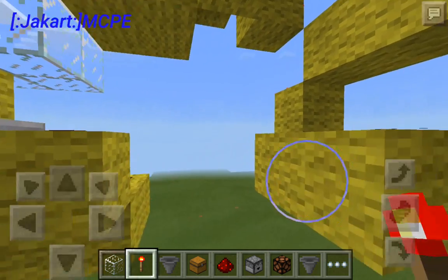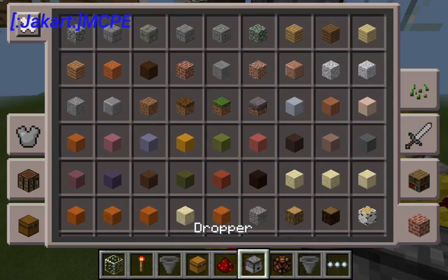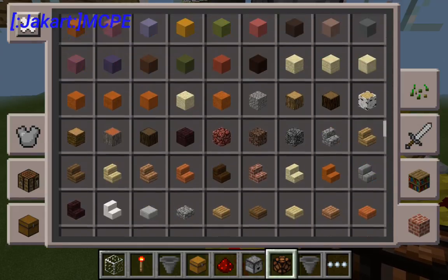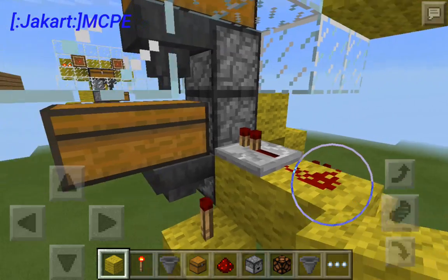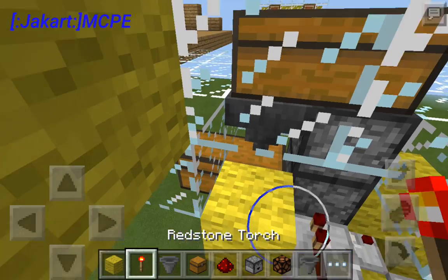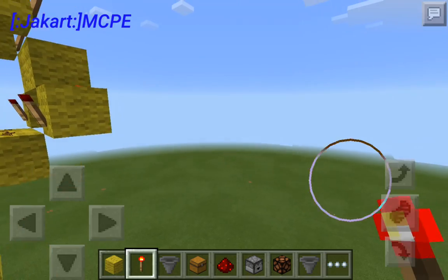Then you're going to want a redstone torch there, a redstone torch there, here, and here. I forgot a block — a piece of wool here. So let me go ahead and get that block. I'm looking for wool — there it is. Place that wool here by crouching down, and now you're going to want a redstone torch right there. And I believe those are all the redstone torches you are going to need for this design.